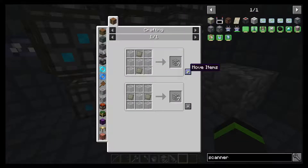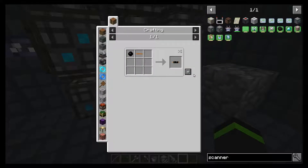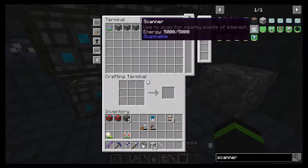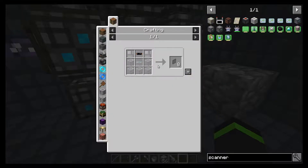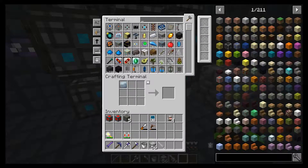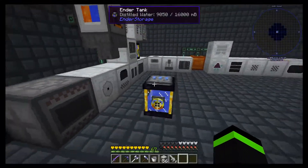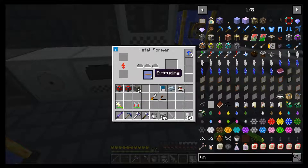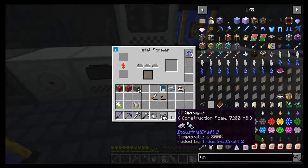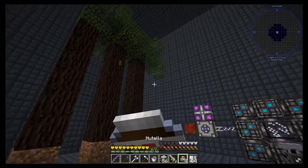So now we're going to need to make reinforced glass, which is that. Now we need a luminator, which is pretty simple — theoretically. Ten tin — pop this through the former, extruding — that. Let's have some Nutella. It's super healthy guys, super healthy.